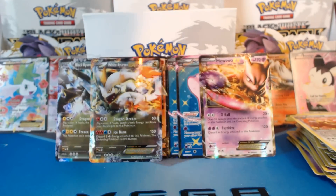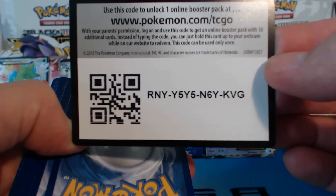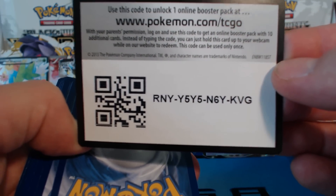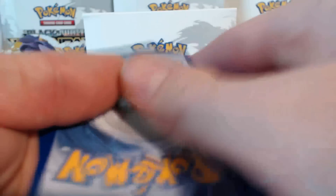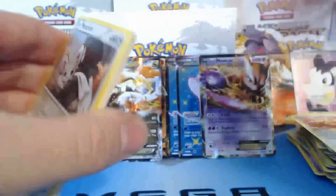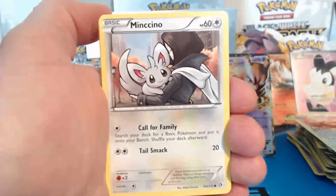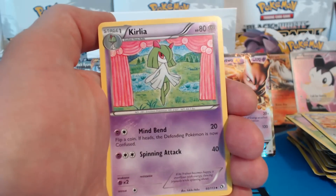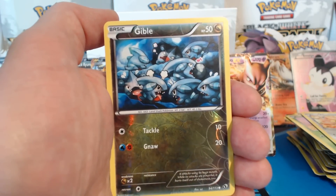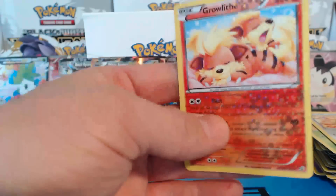This is my last pack. Thank you so much for watching. Please like this video and please subscribe — it really helps. When you like a video, it helps other people see the video better and shows up in top ratings. Mancino, Woobat, Gothita, Sewaddle, Mancino, Cedric Juniper, Curlia, Gible. Reverse holographic — a Seismitoad rare. And a Growlithe.